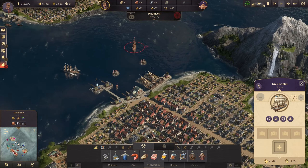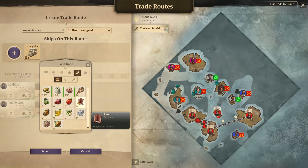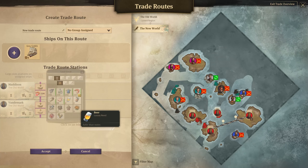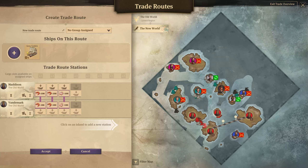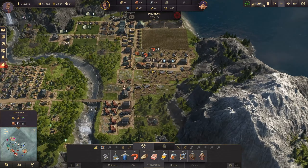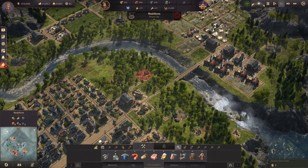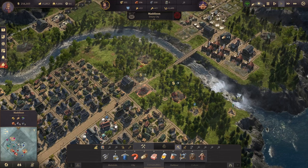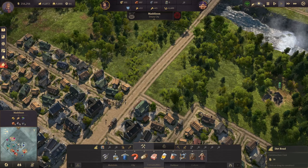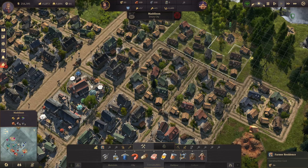We built another clipper — Gray Goblin — doing a route from Madison to Vendermark, taking sausage and soap over there. Vendermark is going to be supplied with those goods for now. I'll probably need to remove some buildings since timber is now coming in from Aostar. Let's get rid of the timber production here, remove the warehouse, and continue expanding Madison with a few more buildings.